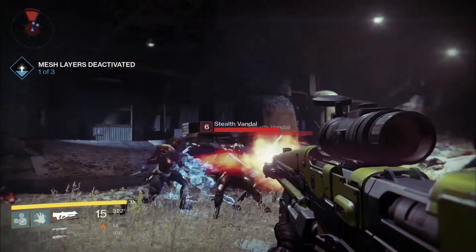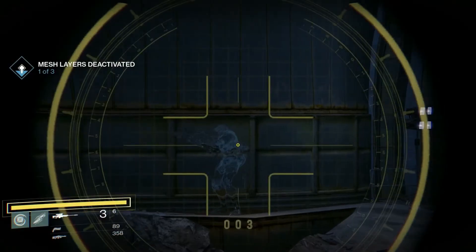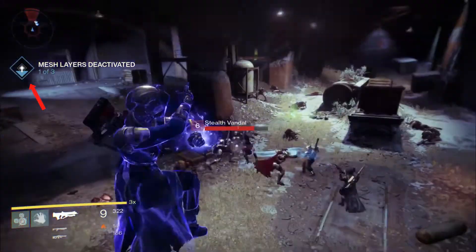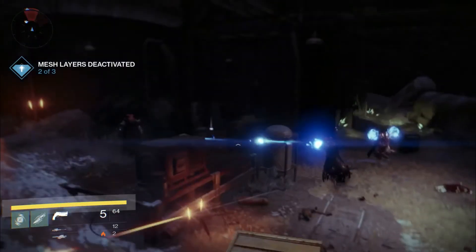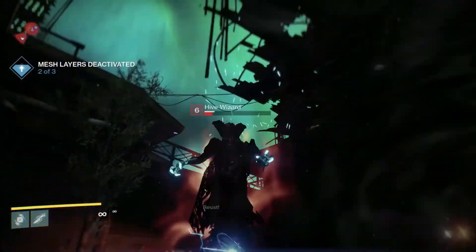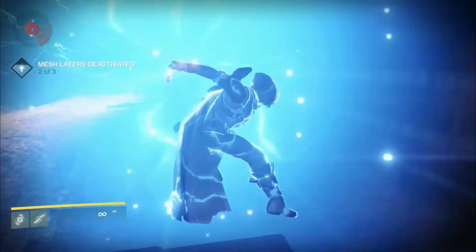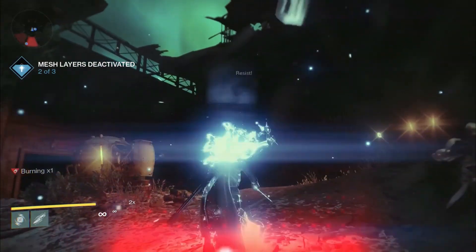Right here we get a confirmation of a new class of Fallen called a Stealth Vandal — this is most likely the invisible Fallen we saw earlier. This symbol on the left side of the screen shows your progress in the mission, and missions that require multiple objectives will increase in segments as you complete each task. As this Hunter moves towards the Hive Wizard, they use what seems to be the Blink ability. It was confirmed that this Hunter ability is called Arc Blade and is part of the Hunter's focus called Edge Walker. When you activate Arc Blade, your camera switches to third person for the duration of the ability, as it does with other super abilities.